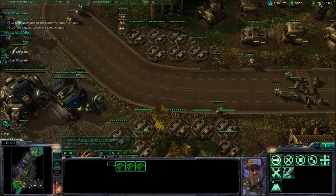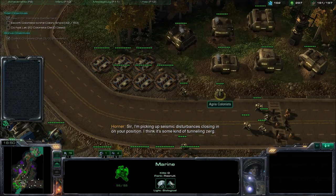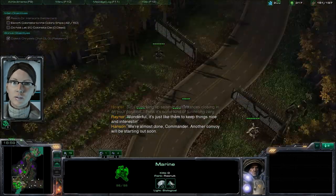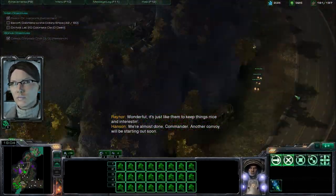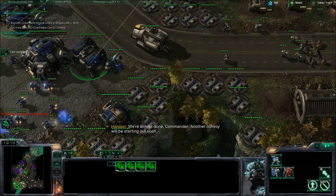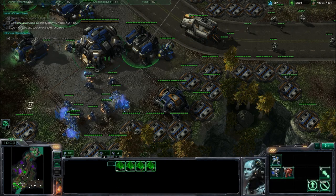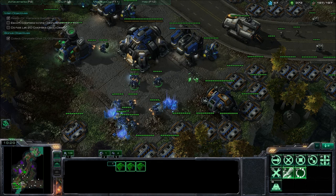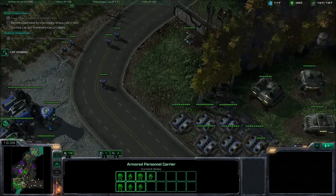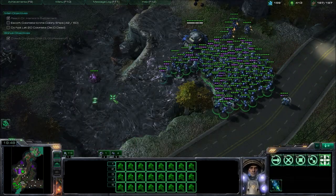Once the mineral patches run out, there's really no reason to have the SCVs around, so I just throw them around the bunkers — just because you don't want anything to happen, even though the chance of the bunker being destroyed is very low. I'm also having the SCVs follow the 5th convoy just in case I slip up, so the SCVs can repair the convoy. But I don't think that's going to happen — I have too many marines.